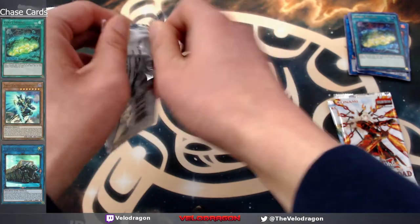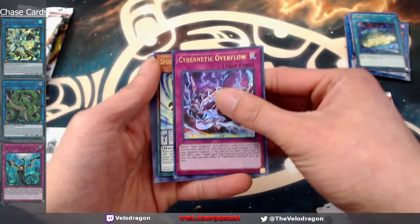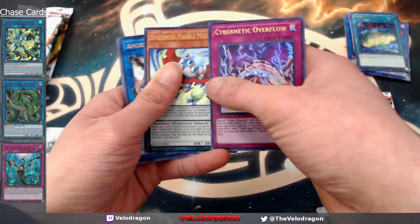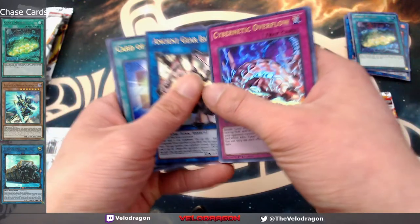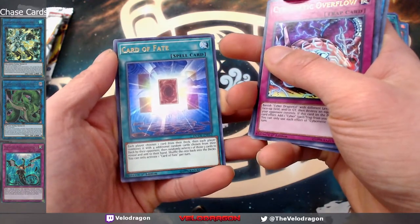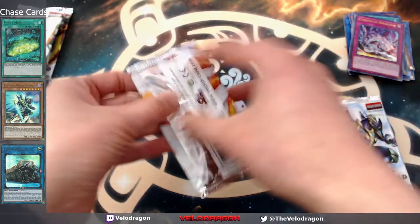Pack number four: another cybernetic overflow, speederoid marble machine — I think we got a duplicate. Ancient gear ballista, pretty good in ancient gears I think, I don't play the deck. Card of fate — I'll read that later. Scrap Orthos. That's five cards — thought that was a pretty bad pack.